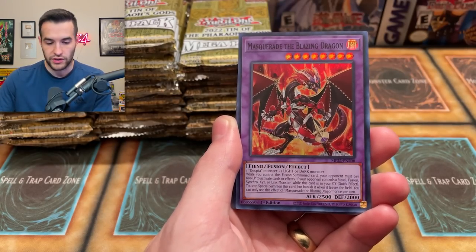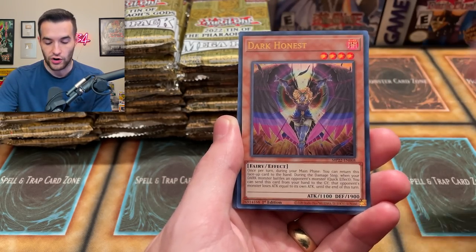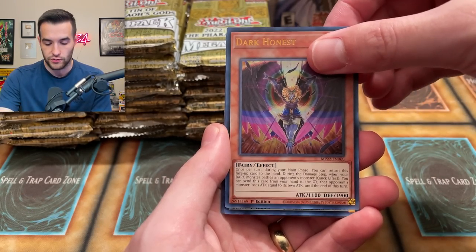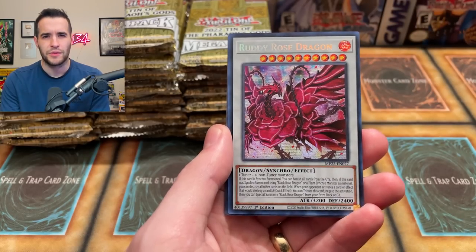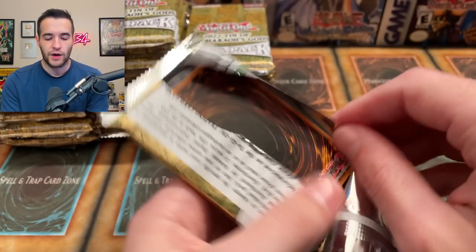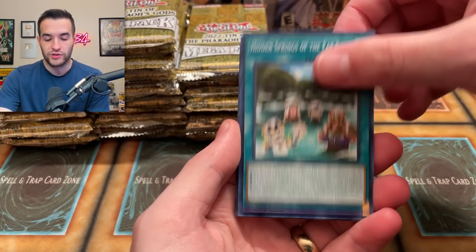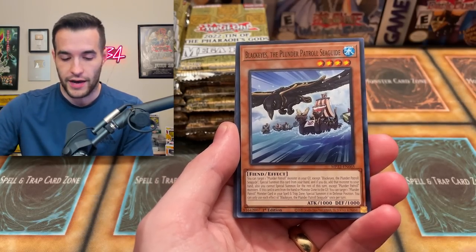We got the Masquerade the Blazing Dragon as a super. We got the Revive Sky God, Dark Honest got an Ultra reprint — this used to be a secret in the original pack. There's a Ruddy Rose too — this was like a $25 card out of Blazing Vortex or something like that. That's a good secret rare, we'll take that. Also, we've only beaten Rhyme Style maybe once — he's beaten us in almost every battle ever.